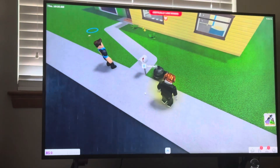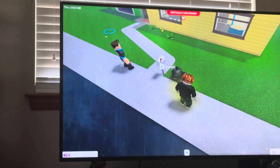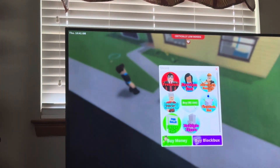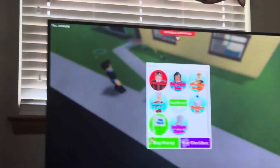So in order to do this, you just want to go with your mouse to the bottom right where it says store. Click the store right here, and then you're going to see the basement game pass. It's a hundred Robux. When you buy this for a hundred Robux, you will be able to build basements and stuff in your house.